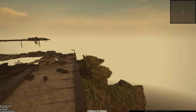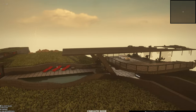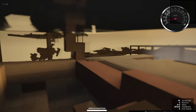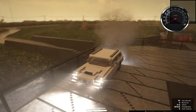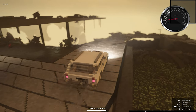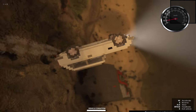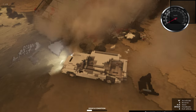Before we end the video, let's do one more thing — let's get a car and drive it off onto the remains of the house. We got a car and switched to a vehicle. Now let's see what happens as it hits the wreckage of the house.